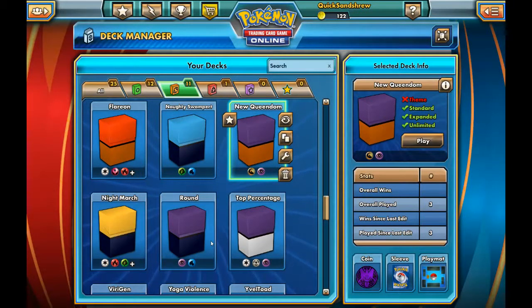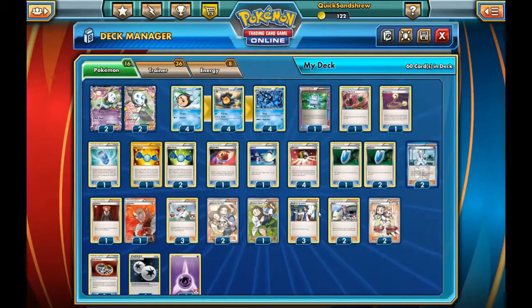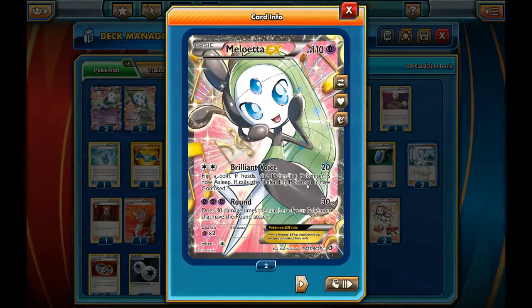Hello and welcome to episode 6 of Lock Loses at Pokemon. Today we will be losing with the Round deck. The Round deck is centered around one of my favorite full art Pokemon who is simultaneously one of the least playable: Meloetta EX.